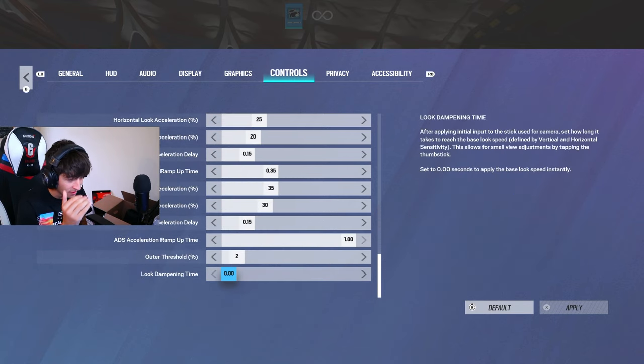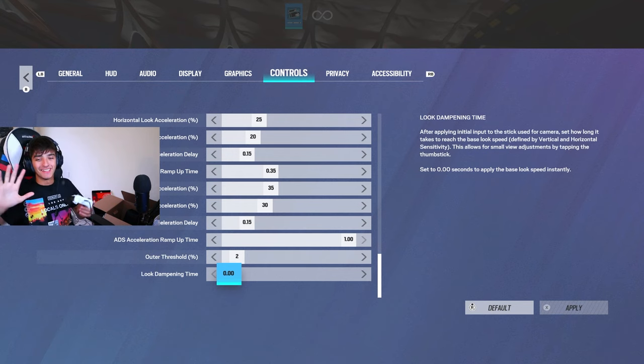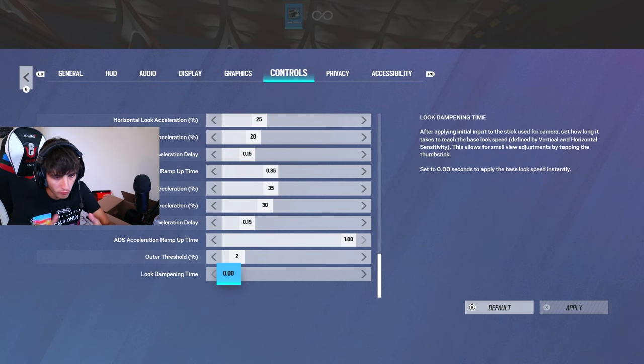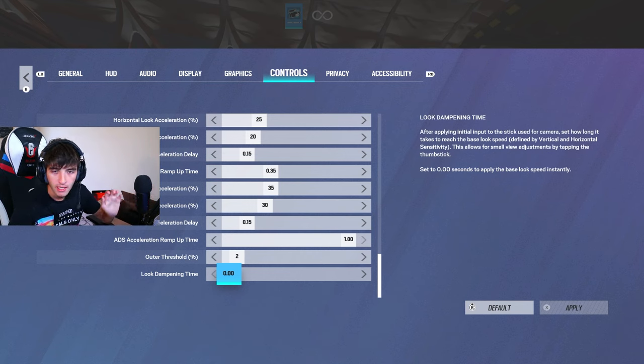In case you don't know my sensitivity, these are the advanced settings I use — you don't need to use them. But listen, if you just stick to a sensitivity, you will get way better. I promise. Just stop changing it. Even if you're struggling on your current sensitivity, go do free-for-alls. I promise you will get better. If you literally just follow what I said — especially the free-for-all — please just do free-for-alls. You will get so much better with your recoil, your sensitivity, your movement, and everything else in Siege. After you're done watching this video, go play free-for-all, and do it before ranked too. It will help you so much.